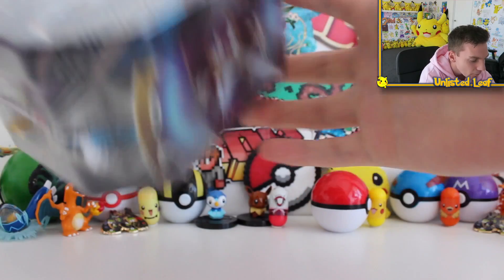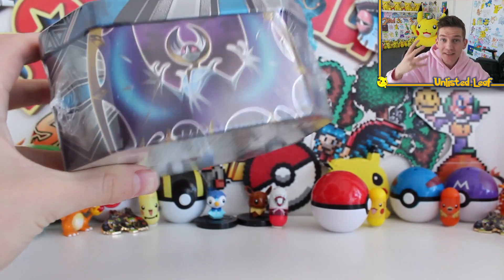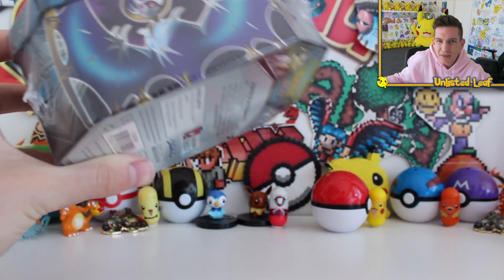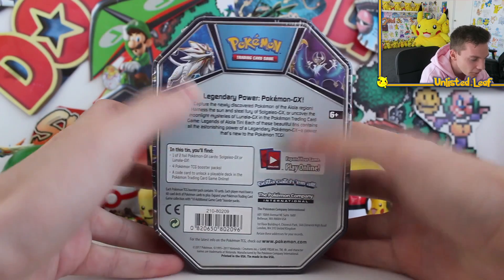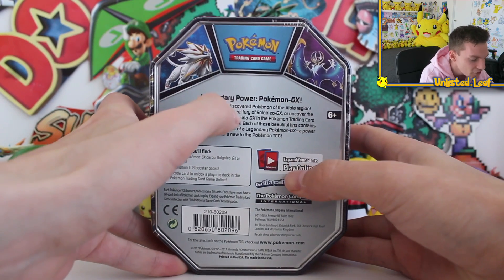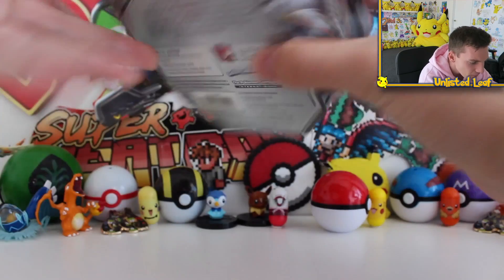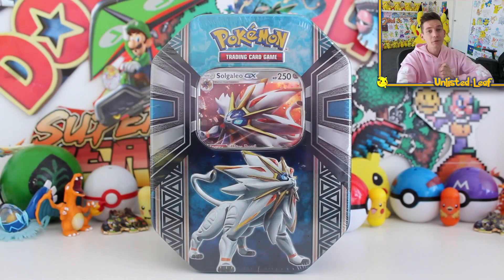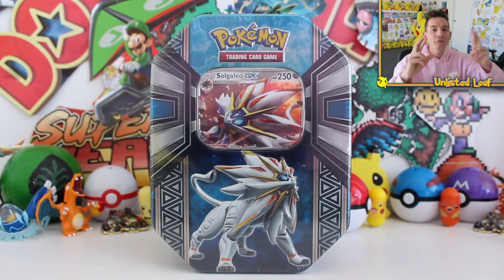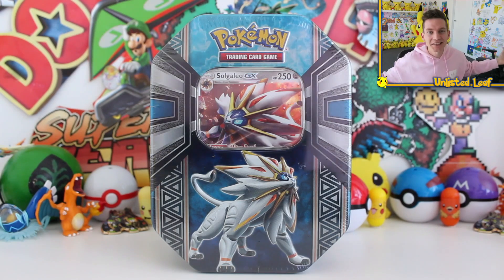On the sides we've got the Solgaleo and we've got Lunala. They've only got two tins out at the moment in the collection - usually it's three, but because the mascots are only two, no real need for a third one. Then we've got the barcode, the two different mascots again. Legendary power with Pokemon GX. So without further ado, let's just crack into it. I'm really pumped up - have your fingers crossed that we can get fantastic pulls!